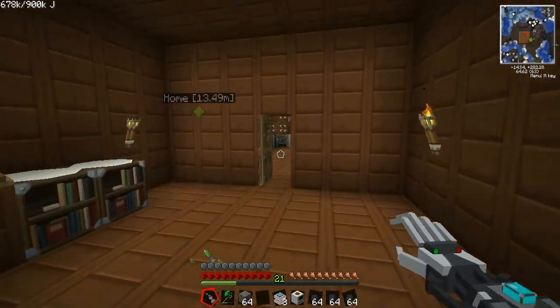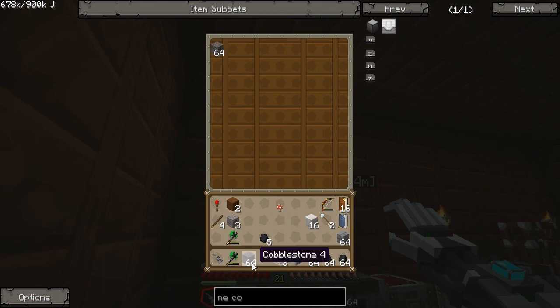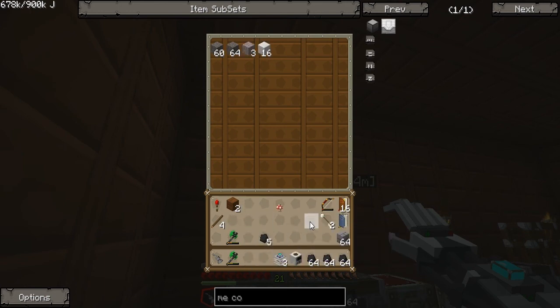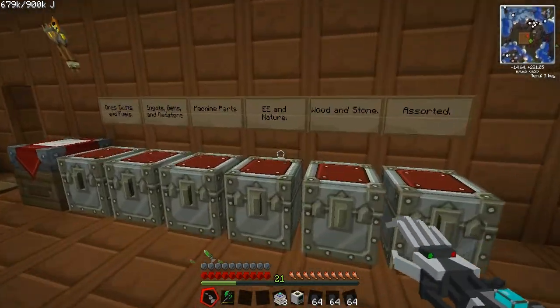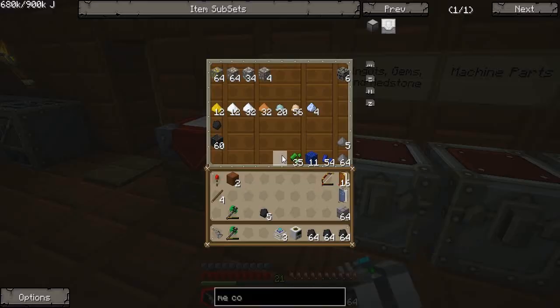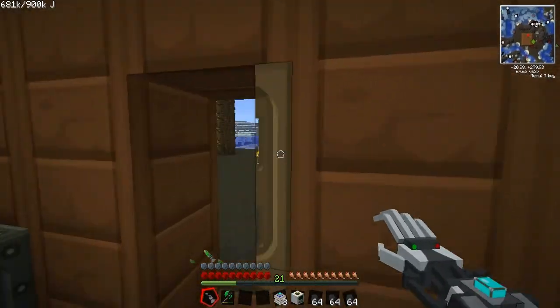Let me put the cobblestone in here. Coal. Gravel shear going there. Mushroom and the nature chest. I don't know why I'm even bothering with mushrooms and shit like that, but whatever. Coal. I think we're good on that.